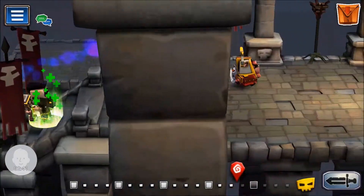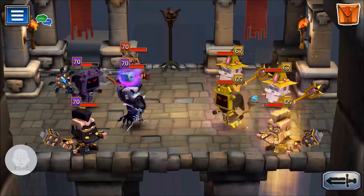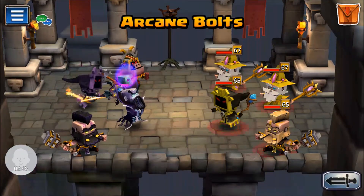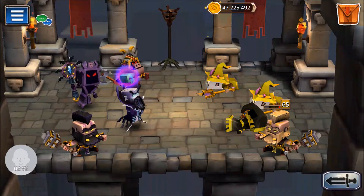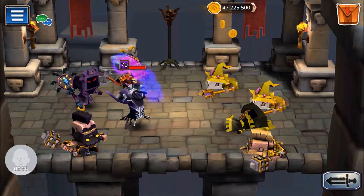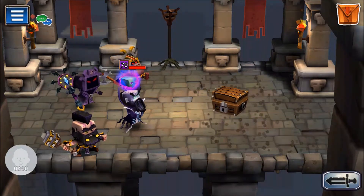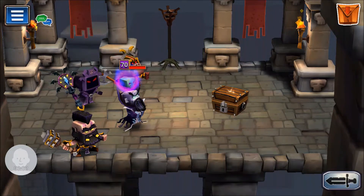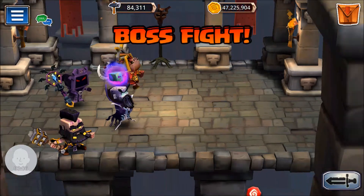We've got one more room to get through and then the boss room. I'm using Arcane Bolts here instead of another skill to make sure I have Contagion Control up — even though it didn't kill that guy, it at least guaranteed Contagion Control is up going into the last room.